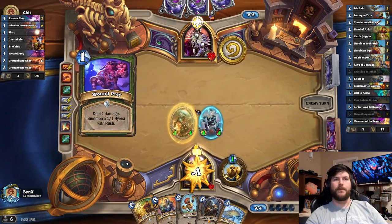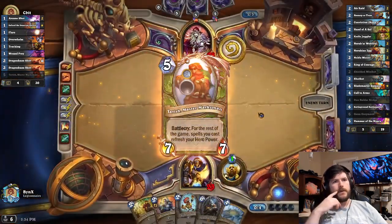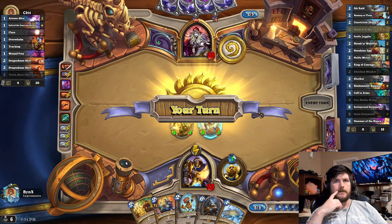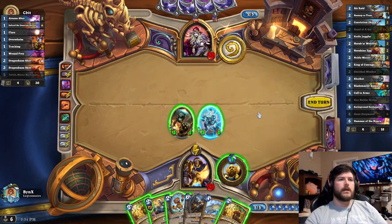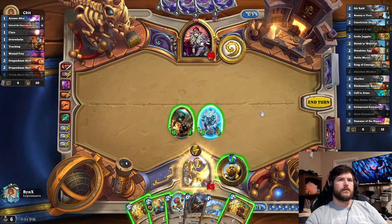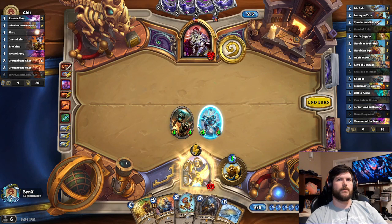You almost did it — people almost do that all the time. It's not uncommon at all. I really want a Nerub'ar Weblord next turn — that would be a God topdeck. Call to Arms obviously also a God topdeck. I think I always just play this because I don't have a second 2-drop. Which one do I want to protect though? I think the one with Reborn is better. Probably going to Bridge again next turn — we'll do this and hope to hit a Weblord.